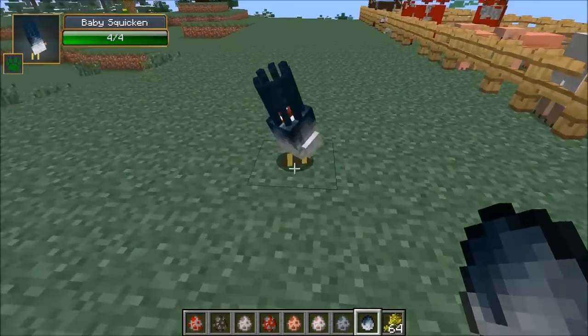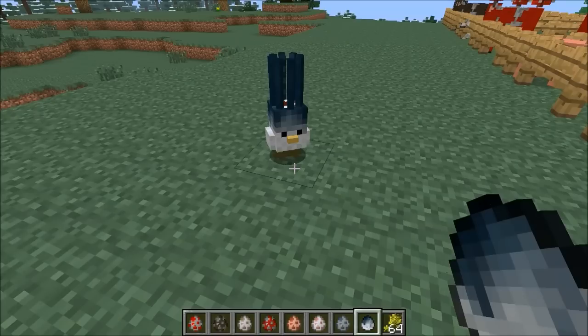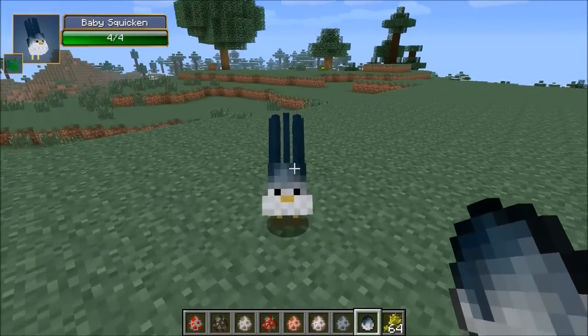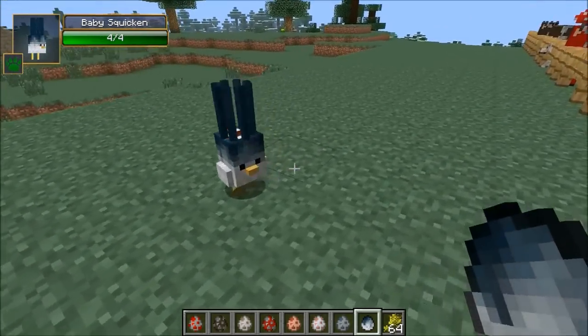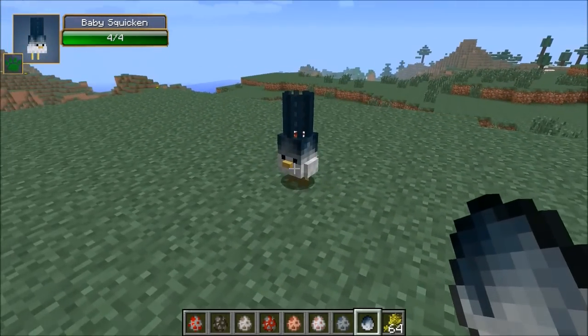Squicken! Let's see it from the front. It's like a little mutated chicken Siamese squid thing - a little chicken with a squid as a hat, I guess. You're wearing a squid hat. It's really cute looking though, and kind of cool. It adds more to the pet aspect of Minecraft. Kind of want one of these for myself.